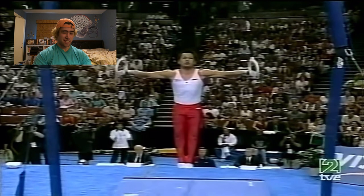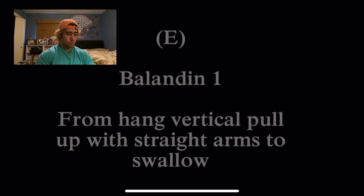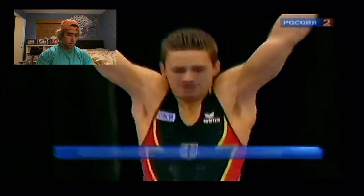Baladine 1 - from hang, vertical pull-up with straight arms to swallow. Pretty much that means Butterfly to Maltese. This is definitely one that I am super interested in learning. Going back to the Bavstar, a lot of the rankings don't make much sense. Why would that be rank E and Van Gelder is also rank E? Van Gelder is, in my opinion, just way freaking harder. Butterfly to Maltese - let's see. Yes, this is definitely one that I want to get.